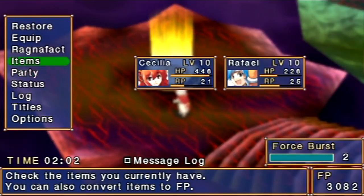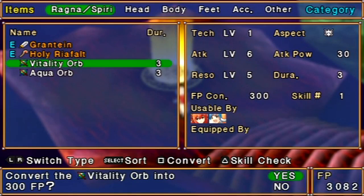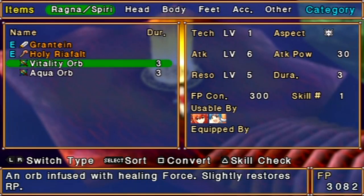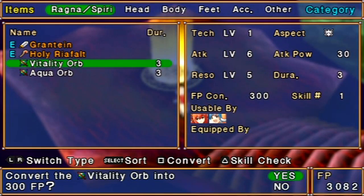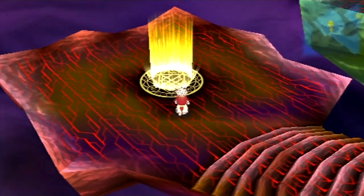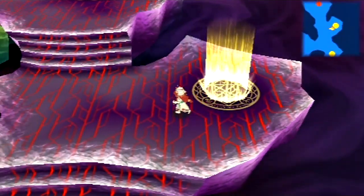And then we get the Vitality Award. Let's see, we want to convert that. Oh, what does it do? It's like an ether in a Final Fantasy game — it stores, I think, 10 force RP. And it's totally worth this. Yeah, you're just better off converting it for some good force points and moving on.